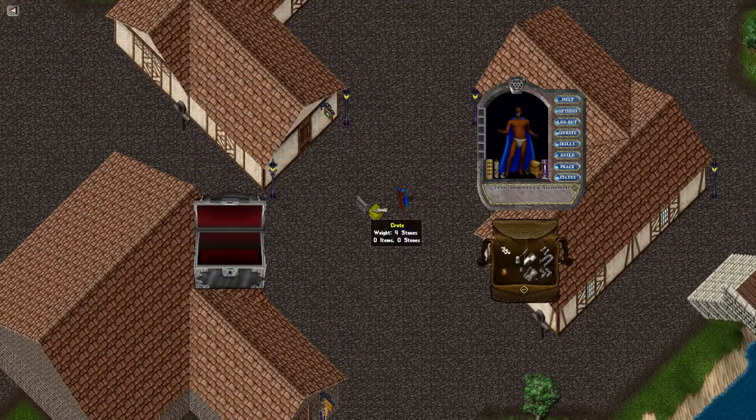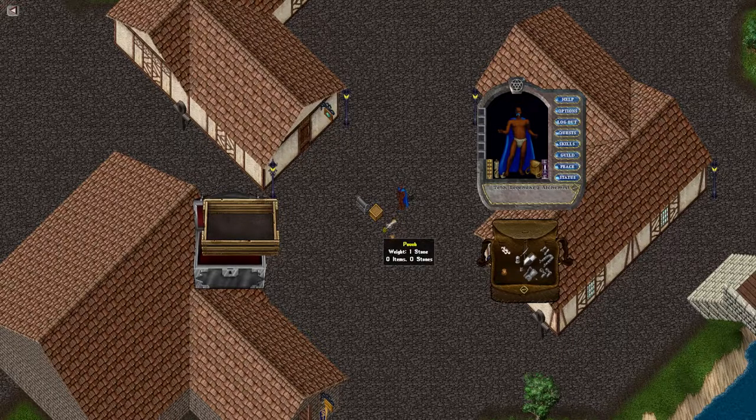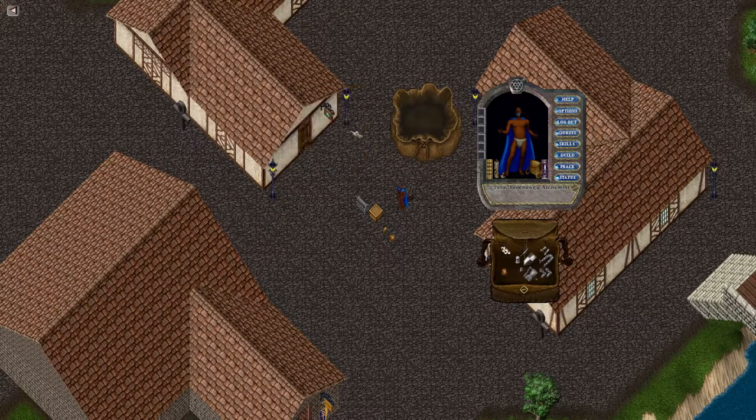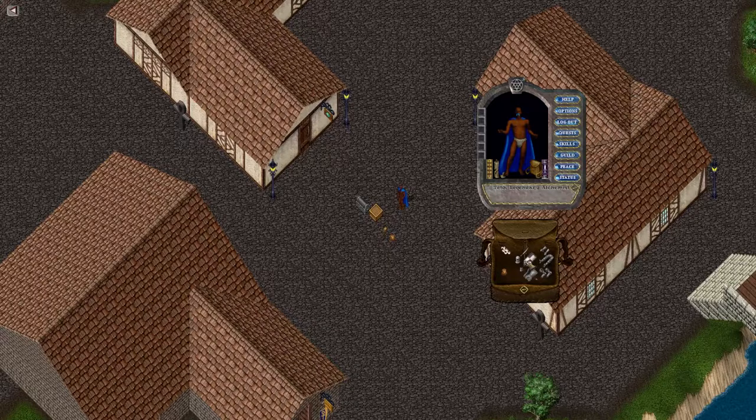Just like my backpack, you can open any container by double left-clicking and closing with a right-click. Containers include pouches, bags, boxes, crates, chests, and much more. To equip wearable items such as armor, weapons, clothing, and jewelry, drag and drop these items on your paper doll and release.